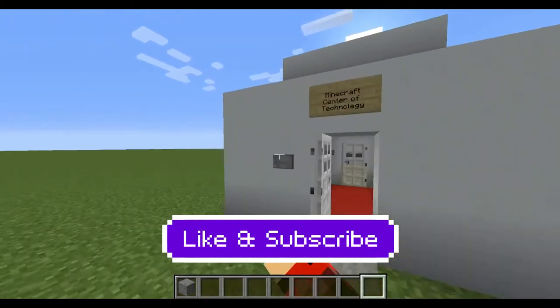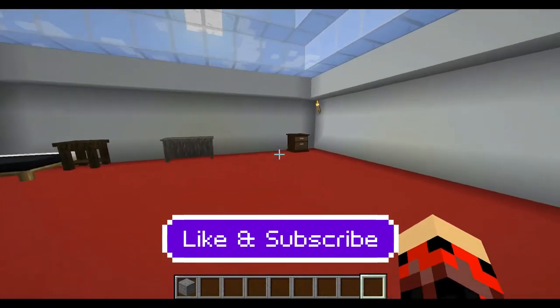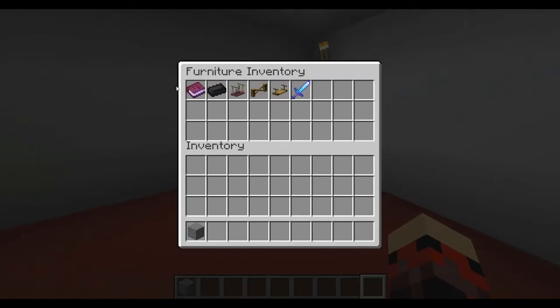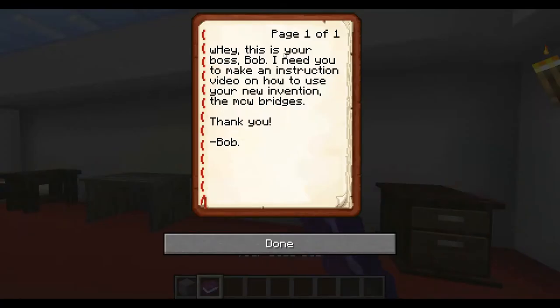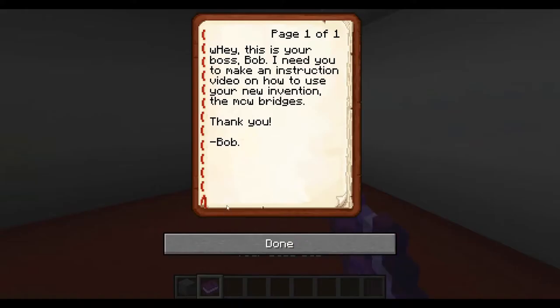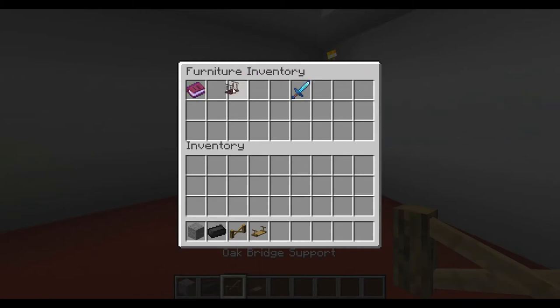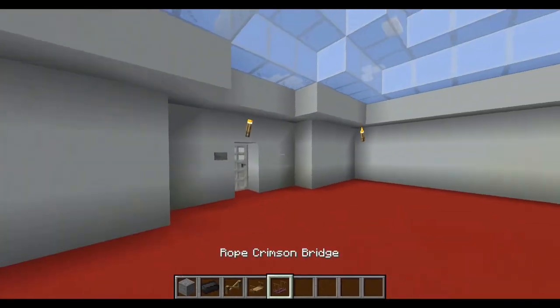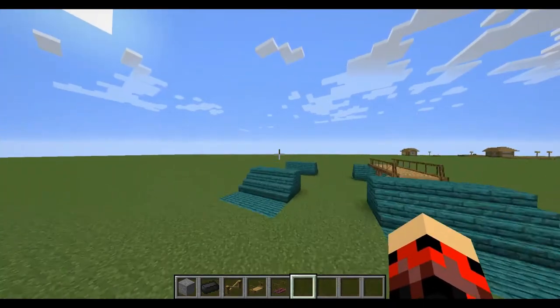That was a tiring day of golf. I'm gonna see what's going on in my house — do I need to change my clothing layout in here? Oh, what's this? Your boss Bob? Hey, this is your boss Bob. I need you to make an instructional video on how to use an invention you made — the MCW bridges. Okay, I was kind of prepared for this. Take this out of here — I'm guessing that's where he wanted me to do that.